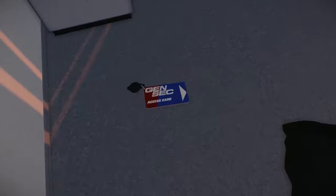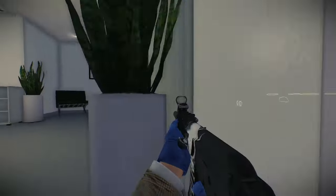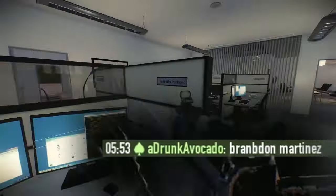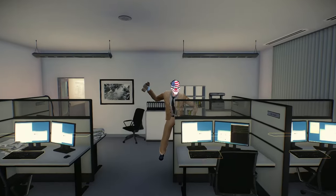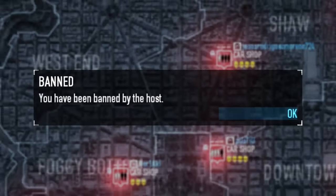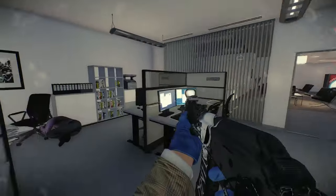Upon dealing with the manager, he drops a keycard. Use it on this card reader over here. Don't get spotted on the way. Now inside is a whiteboard with a name on it. If you're playing with friends, put that name in chat and look for the computer with that name. If you weren't the one who had the keycard, wait for the person in that room to tell you the name. And do not interact with the computer closest to you — you will get kicked. There are name tags beside every computer, so look for the name that was put in chat.